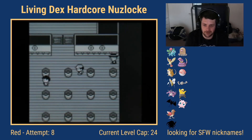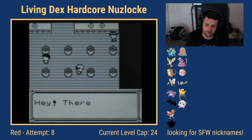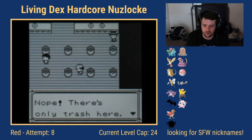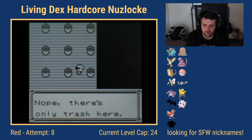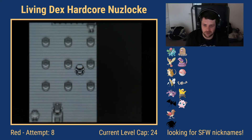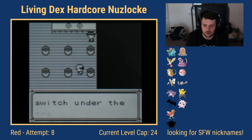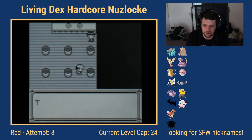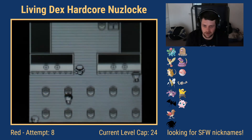I didn't get the Surge gym lock puzzle on the first or second try — I probably could have cut it, but I wanted nice transitions. I start in the bottom right this time, hit the first switch, then turn east to find the second. The motorized door opens and we can now take on Lieutenant Surge.